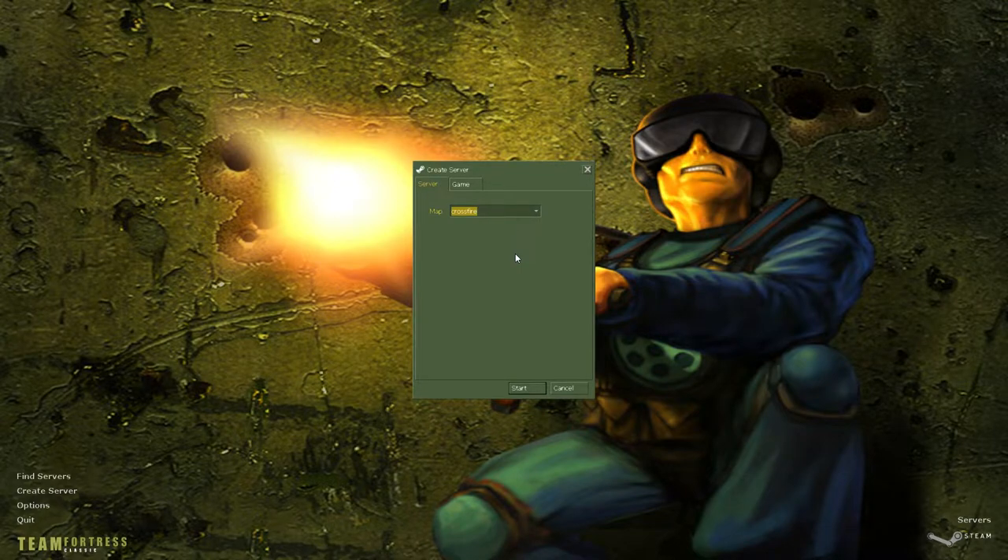Here's everyone's favorite map, Crossfire. This is a map that I think just by its design, without any modification, actually works really well in Team Fortress Classic. Because they had an emphasis on team play anyway. If you watch my Half-Life video on it, you already know it was kind of intended for team play. And that carries over here. I'm going to be using 8 people, but this will work well with 12, 16, or even more.